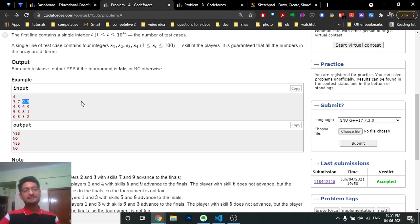Among the first two, the maximum skill is seven, and among the other two, the maximum is nine. As you can see, seven and nine are also the two highest among all four people. But in a different case, when two people with skill five play against each other, the person with score five wins, and among the other pair the person with nine wins. In the finals, five and nine compete — but this is not fair because the actual top two are six and nine.